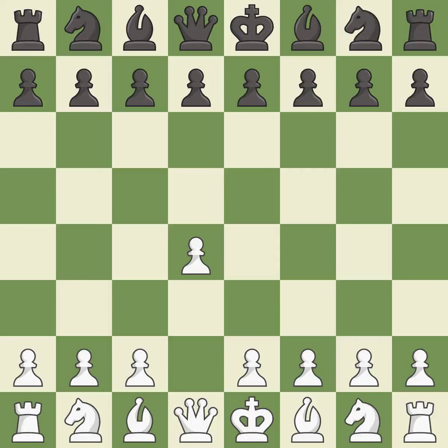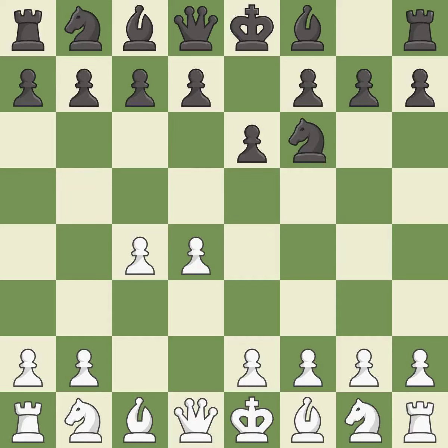Opening with the queen's pawn controls the center and usually leads to a more positional development of the pieces. E6 prepares for a quick d5 pawn push and allows the dark-squared bishop to develop. C4 gains space on the queen's side and the center and prepares to develop the knight to c3. E6 supports the d5 pawn and allows the dark-squared bishop to develop.